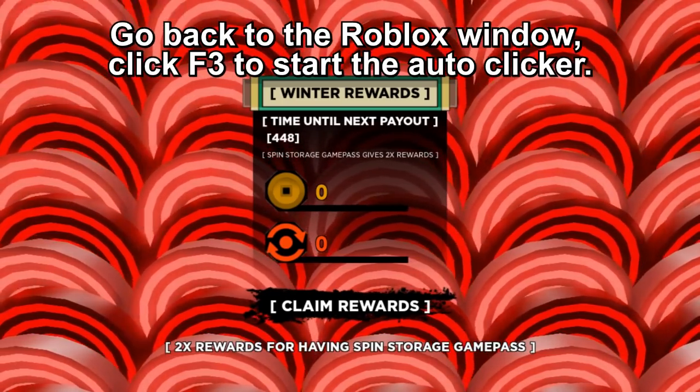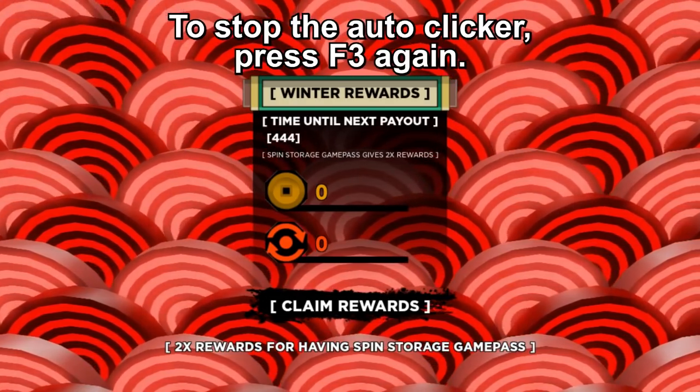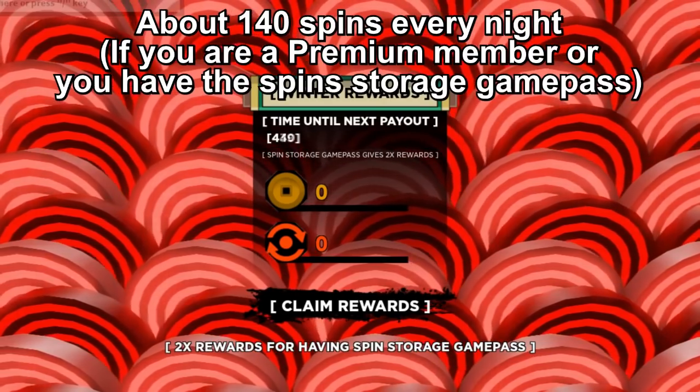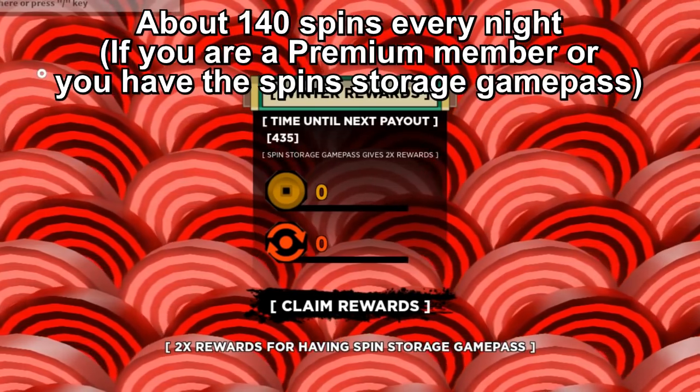Next, go to the toggle option and select that option — and that's it. Now go to the Roblox player and click F3 to start your auto clicker. It will click automatically for you. To stop the auto clicker, press F3 again. Using this method, just keep your game running overnight while you sleep, and the next day you will get free spins by doing nothing — literally sleeping.